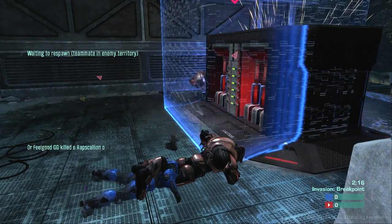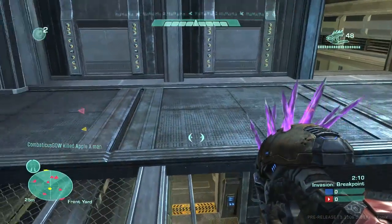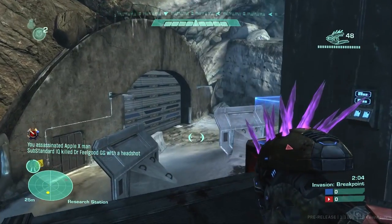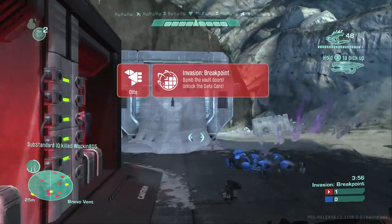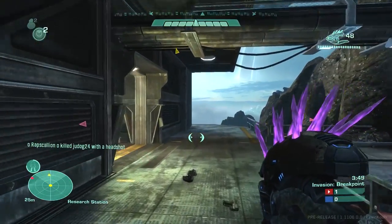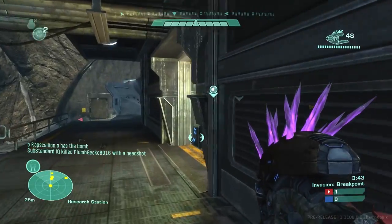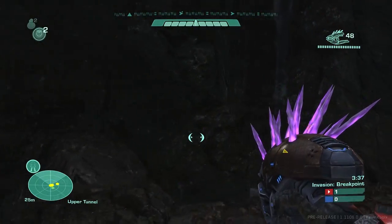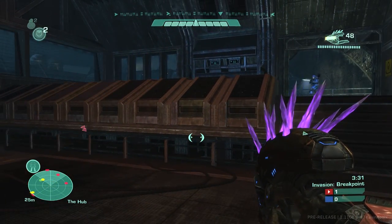I was trying to spawn on a teammate — waiting for him to spawn — and there we go, I spawned right behind him. He went into camo and I got an easy kill. We just captured the Bravo point and moved on to the next objective. The second phase of Invasion is essentially a bomb mode. There's a bomb that spawns just to the left inside that building — I call it the space grape because it's space-like and purple like a grape. Basically, the attacking team has to take this bomb into the enemy base and blow it up, which triggers the third phase.